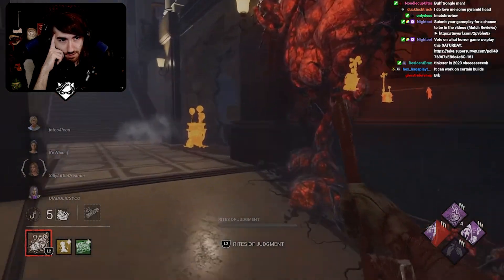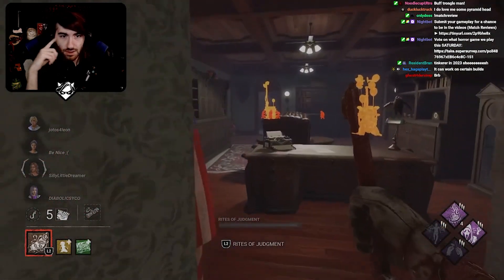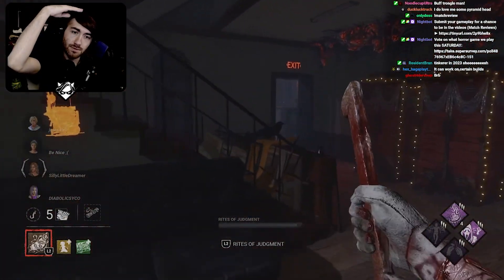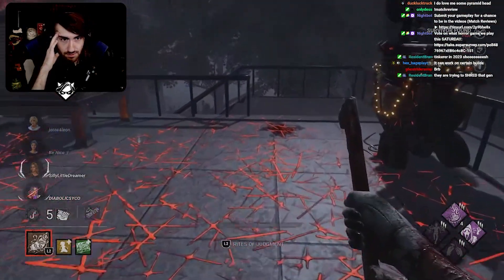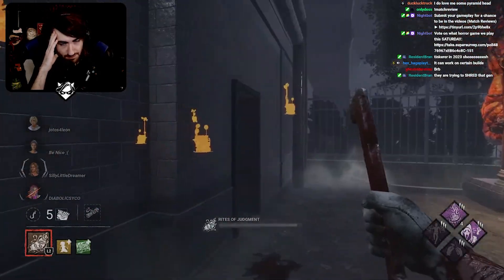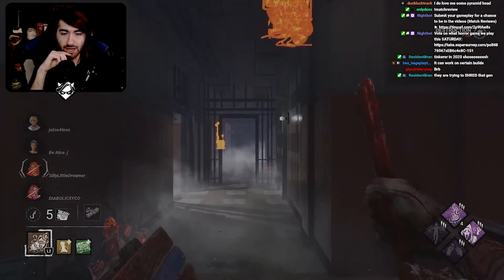They all four spawned up there and they're going to ideally head right there. ASAP — that gen's going to go quick with all three on it in a moment. Trying to shred that gen there. That pallet's just very strong. Nice shot — very, very good shot.